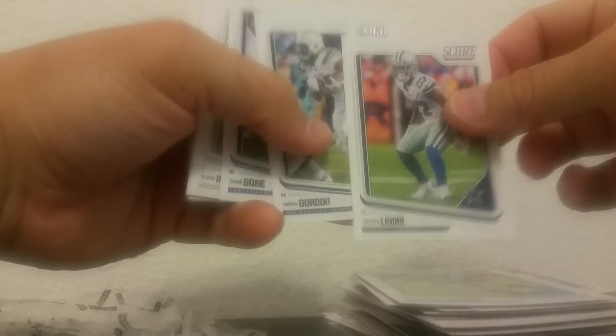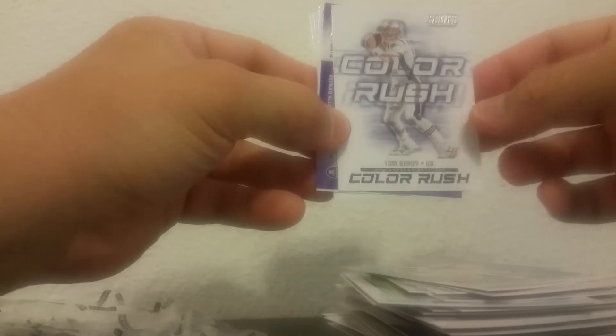Alright, last pack. Stewart, Lewis, Melvin Gordon, Gore, Irvin, McCoy. Calias Campbell — one of the studs out there. Color Rush Tom Brady. Keenan Allen — another fantasy stud. Ricky Proles rookie card. Izzo and Gallup.